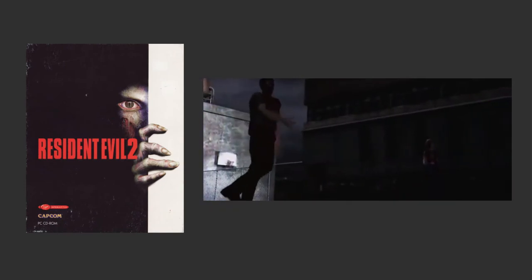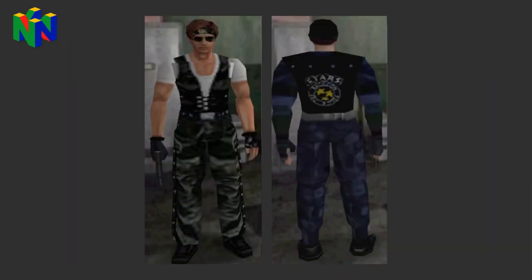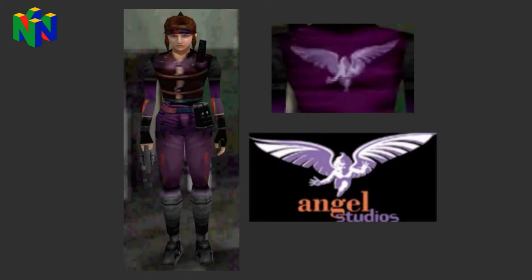The Nintendo 64 Resident Evil 2 had different alternate costumes than other consoles. For Leon, this included a biker look complete with sunglasses and a bandana, and a STARS uniform. Claire only had one costume again, a strappy purple outfit, perhaps also somewhat biker inspired, with the logo of the N64 version's developer on the back.